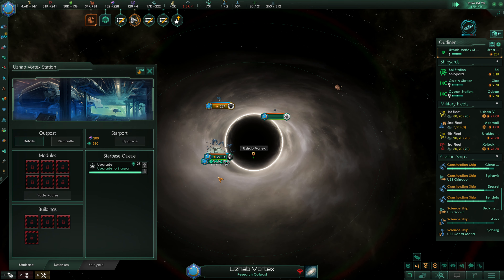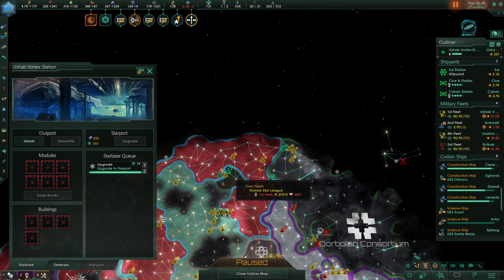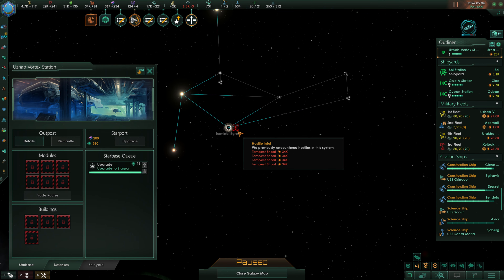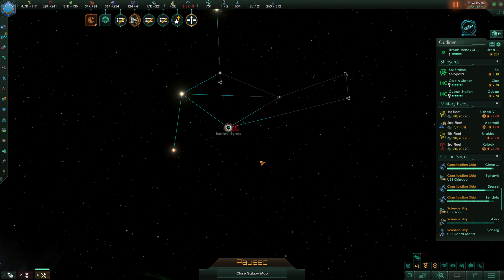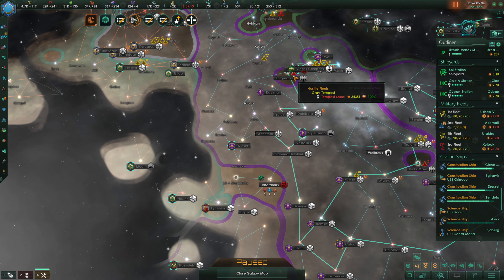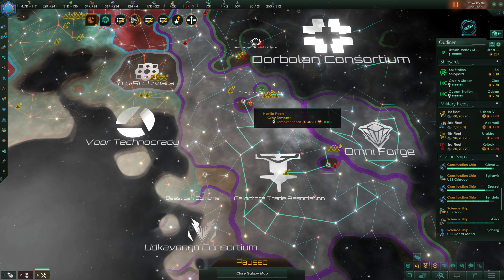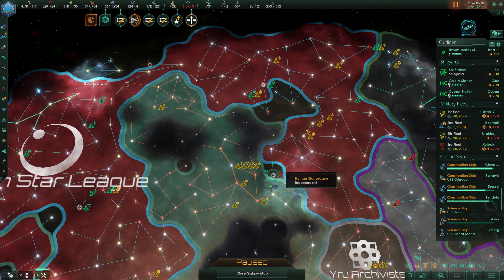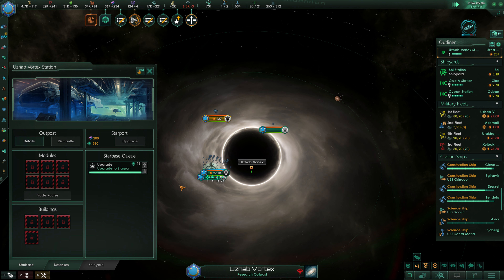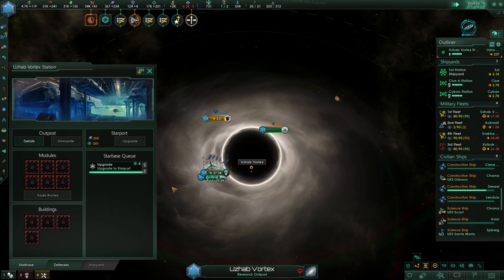We're going to give this a little bit for our starports to finish up here, while we also work on cutting off the Grey Tempest. What we're hoping right now is that a number of these Tempest Shoals are in fact going to head out to other L-Gates — that's the hope. We can see right now that there's a Grey Tempest Shoal out over here as well as over here, so this buys us a little bit of time. What I'm waiting on right now is this starport to finish up — just to buy us that little bit of time.